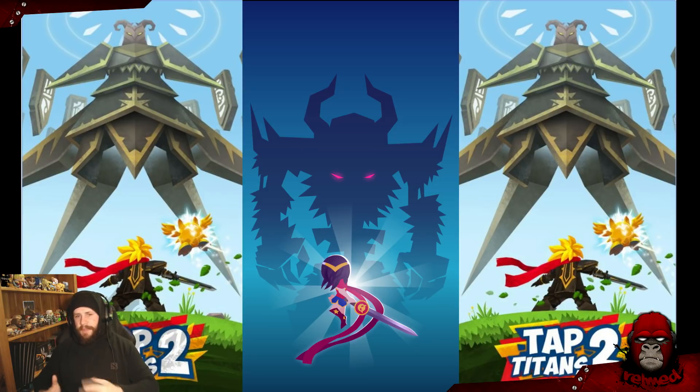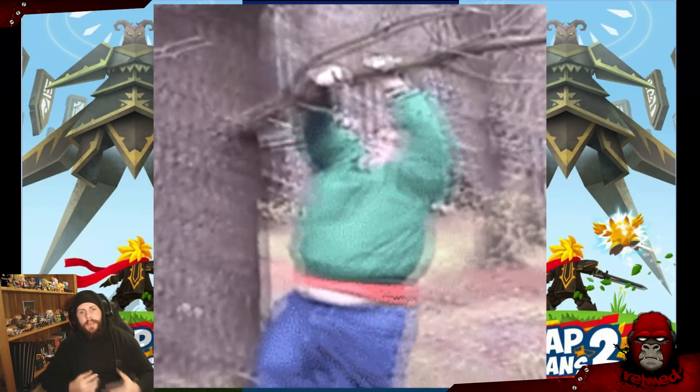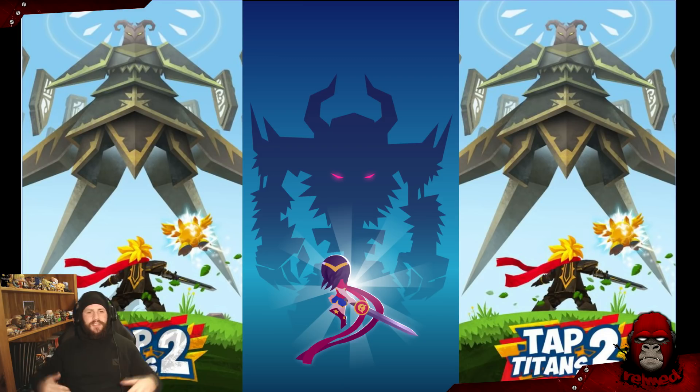Another way to do this that takes a bit longer is to try using optimizers in reverse. It still doesn't find the absolute best build, but it will find a better build than using it normally would. What you do is put all the skills to one away from maximum, then take a point away from each one that isn't purple — if it goes purple, put the point back in. Work your way backwards through the tree until removing any point will result in it turning purple.